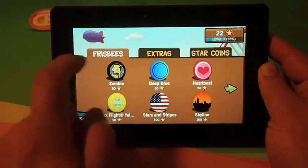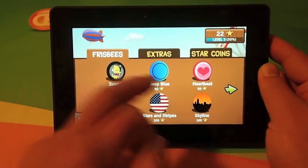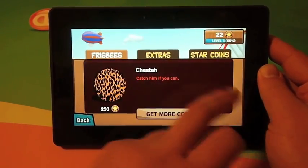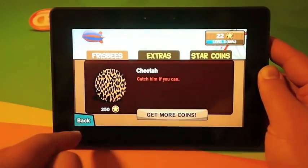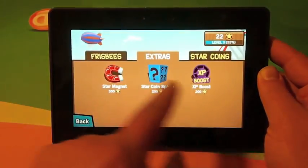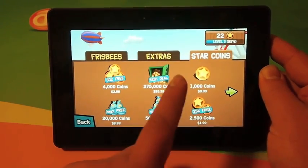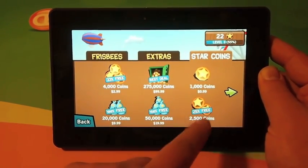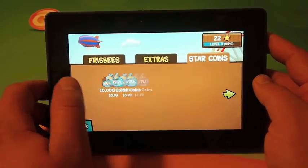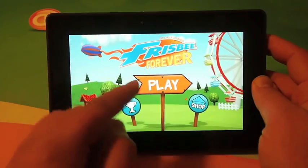In the shop you can purchase different Frisbees and different prints — they probably do different things, though I haven't unlocked any of them yet. You can purchase various extras as well as in-app purchases of additional coins for gameplay and unlocking different things if you want.